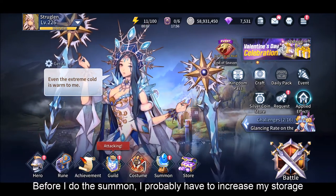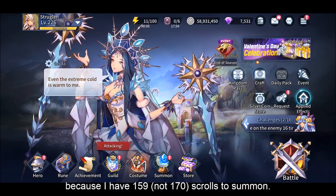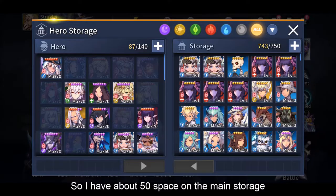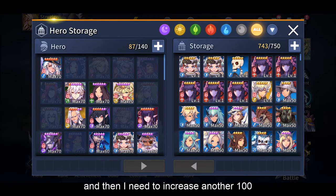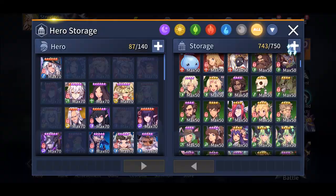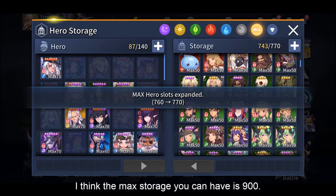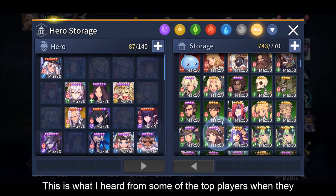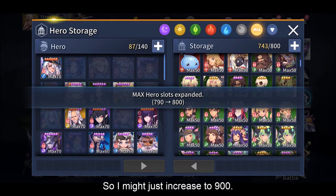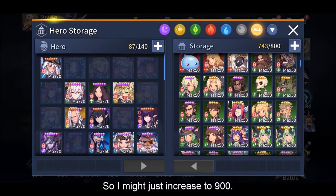Before I do the summon, I probably have to increase my storage because I have over 170 scrolls to summon. I have about 50 space on the main storage and then I need to increase another 100 on the internal storage. I think the maximum storage that you can have is 900. This is what I heard from some of the top players when they shared in the main chat. So I might just increase up to 900 - I mean, why not?